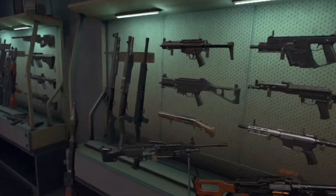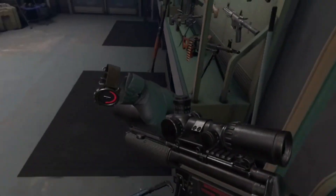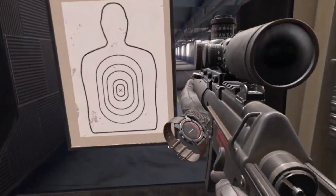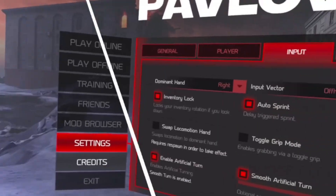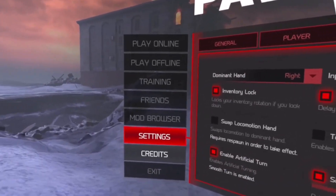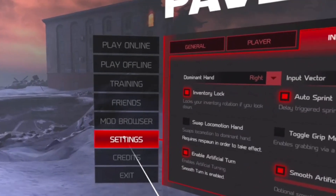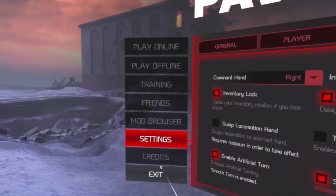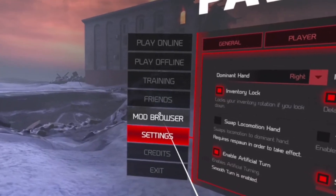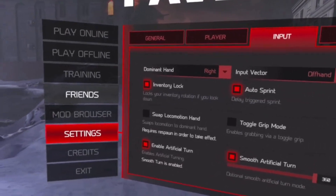One funny thing they slipped into this update is that the MP5 can actually use the scope now — it's pretty goofy. Also, it's kind of weird that if you pre-order the game you get all the skins, but there's no way to turn them off and there's no skin tab. Eventually, when they add the skin shop, you'll be able to select, buy, and toggle skins, but for now you're just stuck with them.